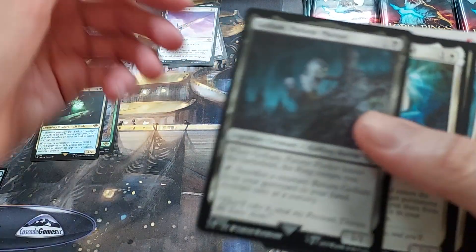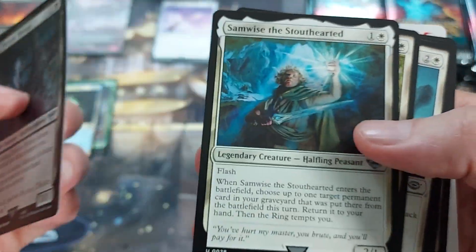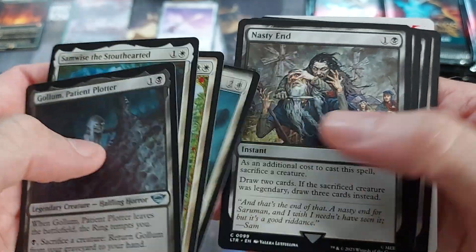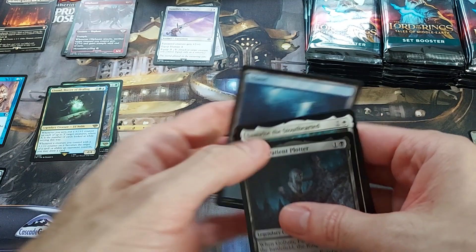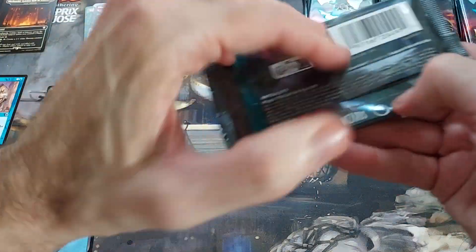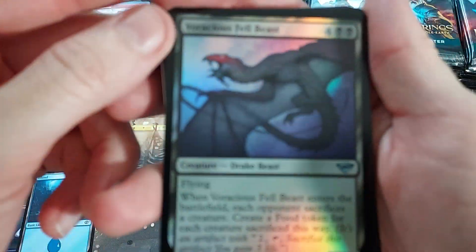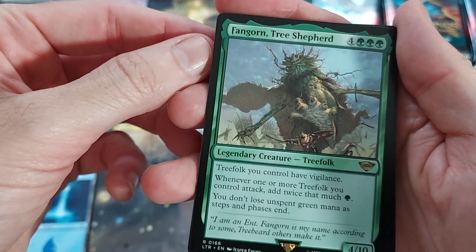I think we're just going to speed through a little bit. Gollum, Patient Plotter. A little Samwise the Soulhearted. Nothing else too special there. Not possible to pull the One Ring out of these, so I'm just going to go a little faster. I always say that, but then I get stuck reading a card or wondering what something is and analyze it further. We got an uncommon here — Voracious Fellbeast — and we got Fanghorde Tree Shepherd. Nice — it gives your Treefolk Vigilance.